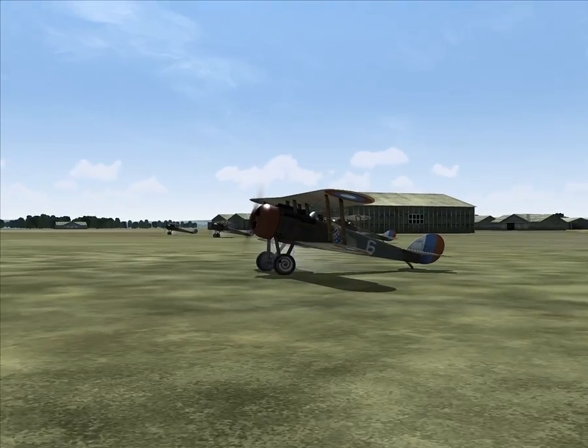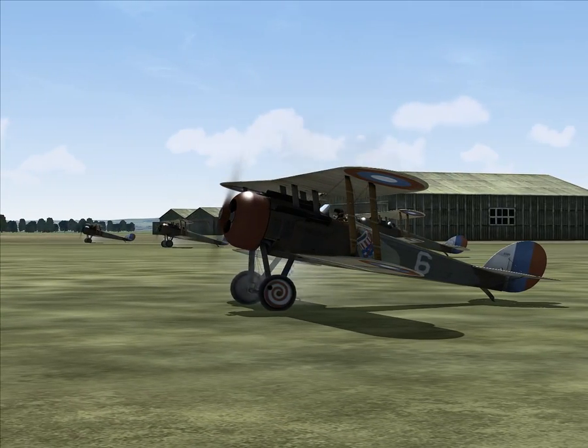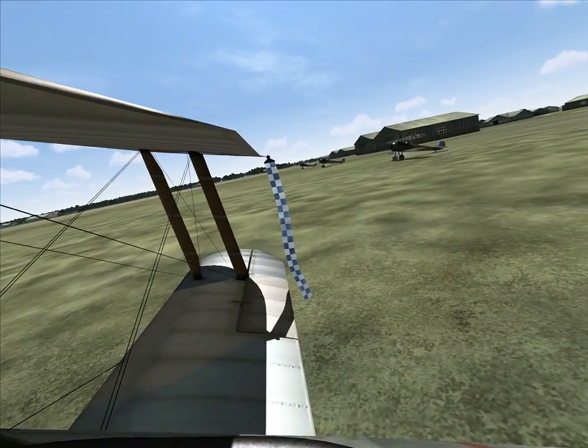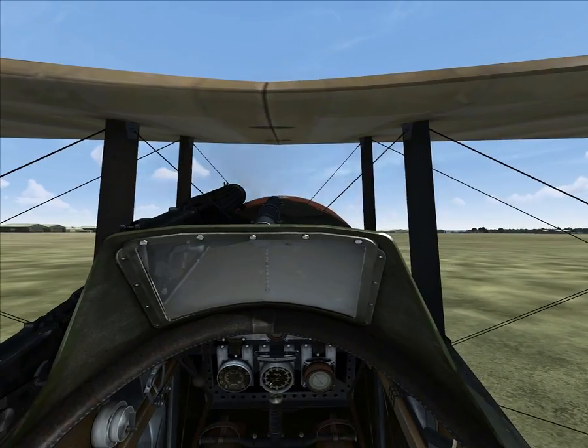This paint scheme isn't historically accurate — it's actually from another pilot, but this is Captain Peterson. In this flight, our second lieutenant, the lowest ranking officer, actually gets shot down historically. It's during May of 1918. Hope you guys enjoy.